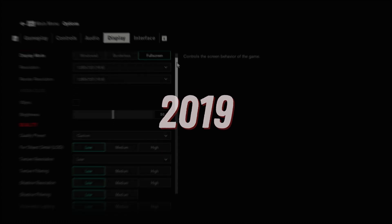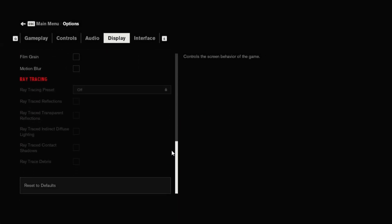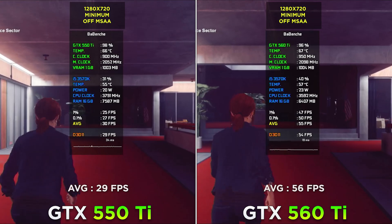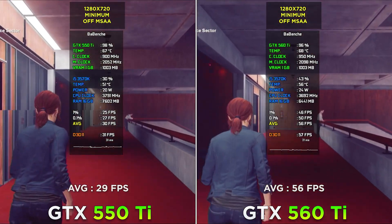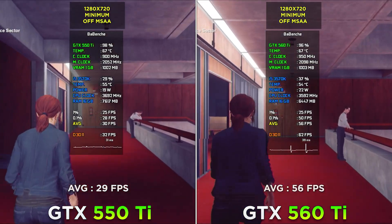Control at 720p minimum settings. Control is more demanding than Shadow of the Tomb Raider, but in this test the results speak for themselves.